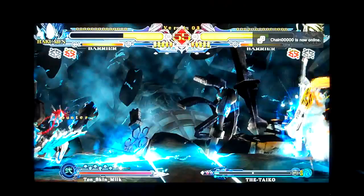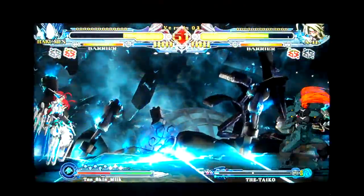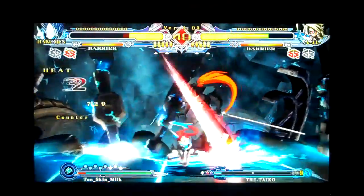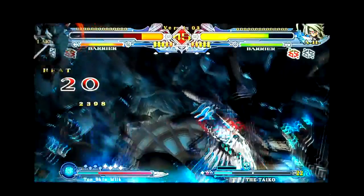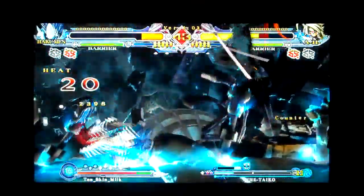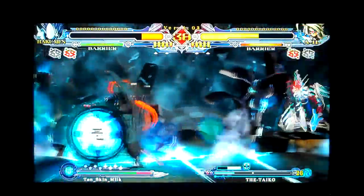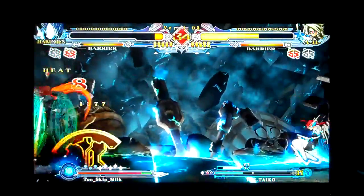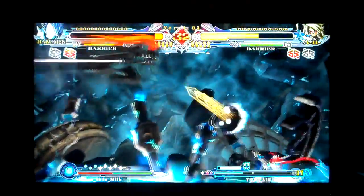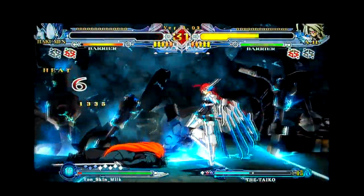Sick storm overhead, blade wrap cancel, backs away. His white throw attempt whiffs. 6A anti-air counter hit. 3C graft, 5DC, 5DC, 5C mash, 6C, cavalier, corner wall bounce, opposite corner. 5C mash but that doesn't connect. 3C blade. He didn't have meter. Sick storm, 6D combo. Takes it.